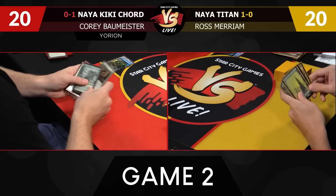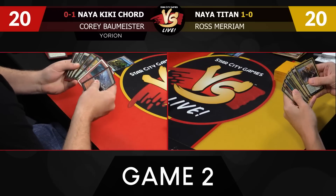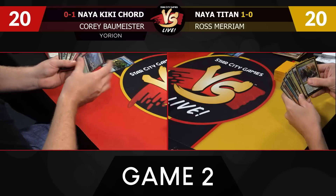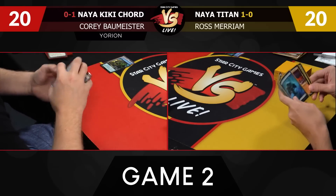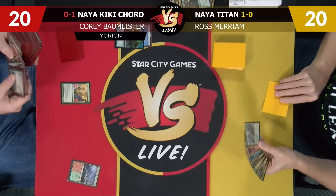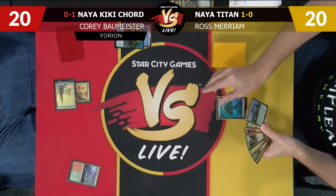I think I do want to keep this — it's a little iffy, but can be quite strong. I will keep mine as well. I'm going to crack this, get a Forest, Utopia Sprawl, and name white. I will play a Forest and pass the turn. My turn was way cooler than yours, just saying.